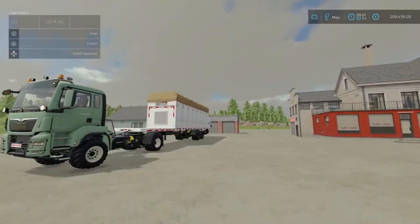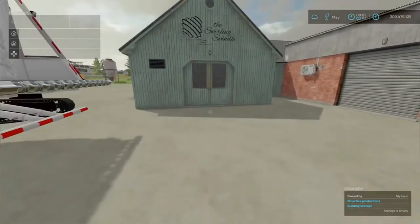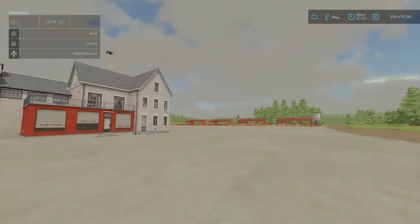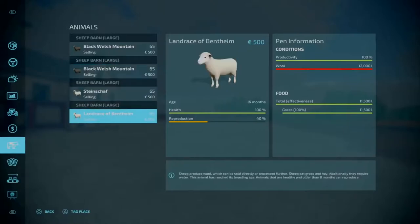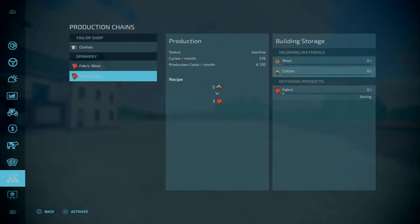First of all we are going to look at input material. For the Tailor Store you will need fabric from the Spinnery, and the Spinnery requires either cotton or wool. There are two kinds of fabric you can produce: cotton fabric or wool fabric. For wool, the ratio is 2 litres of wool for every litre of fabric. For cotton, it is 5 litres of cotton for every 3 litres of fabric material.